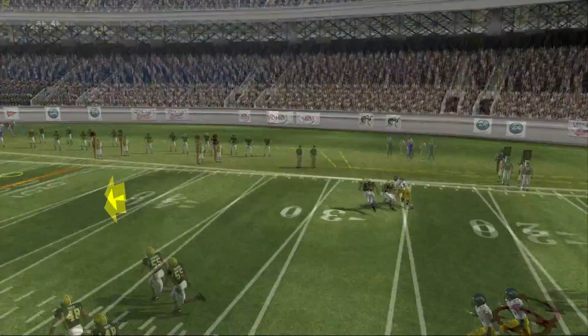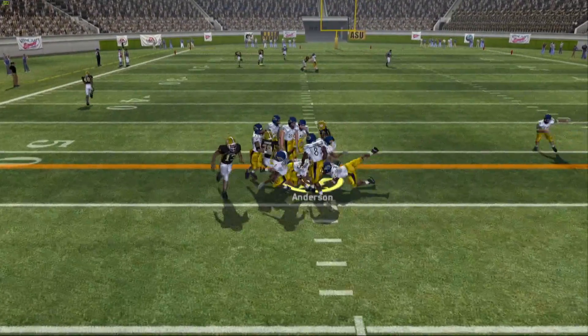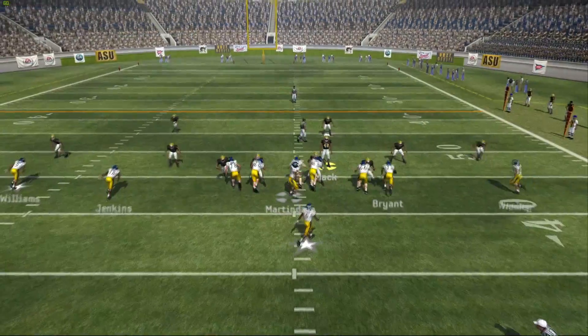On the next punt, we're going to field this one from about the 45-yard line, taking it to the right side of the field. We are going to fumble the football, and Kent State is going to fall right back on it.